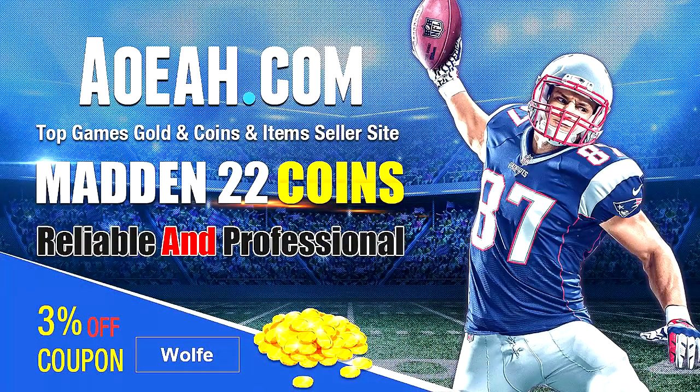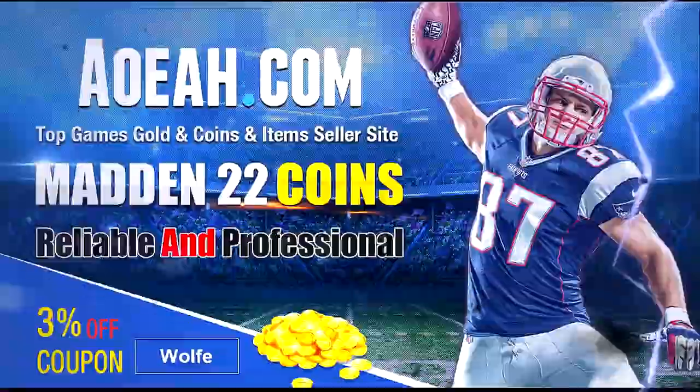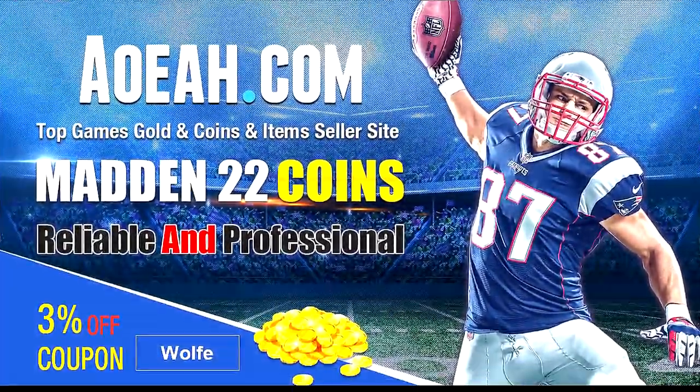If you're looking for the cheapest coins out there to build your god squad, head over to aoeah.com. They are fast and reliable — make sure you use code 'coldwolf' to get three percent off. Link is in the description.